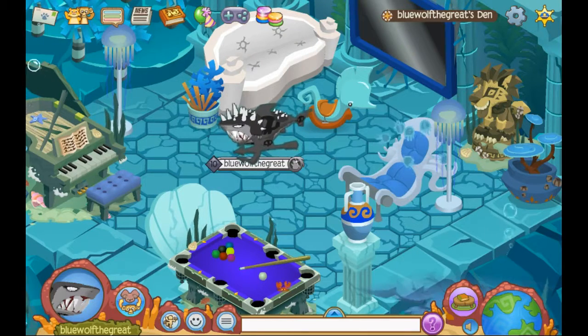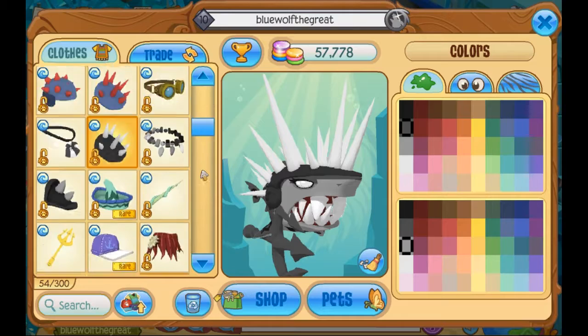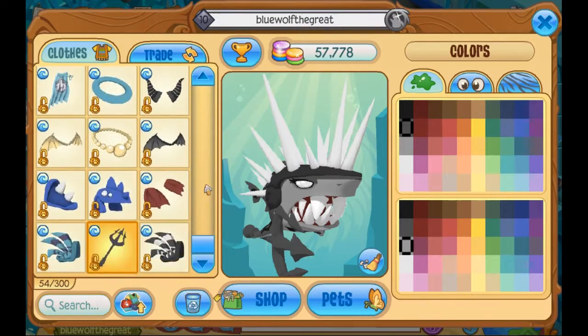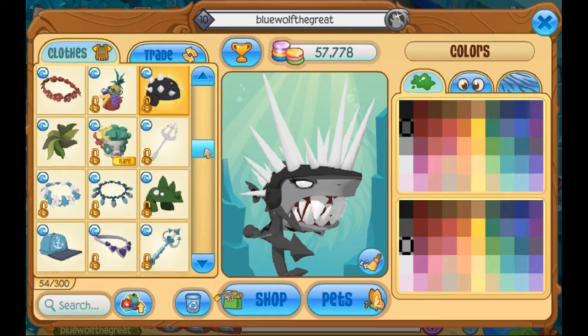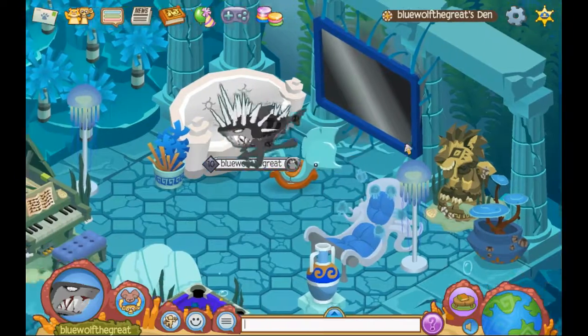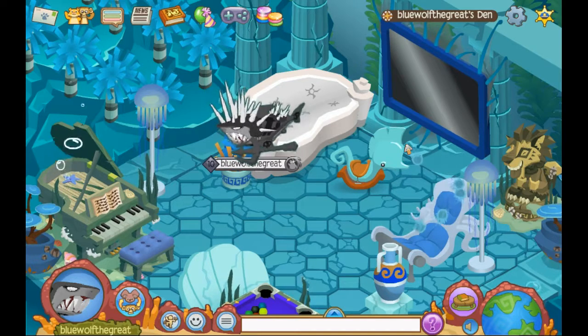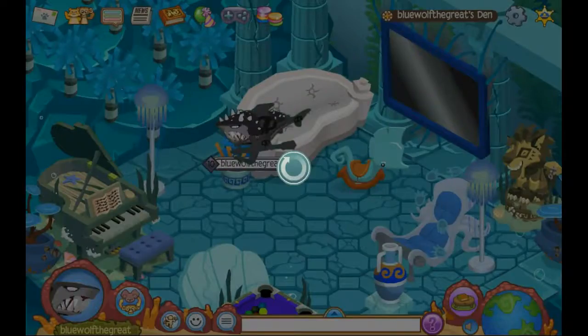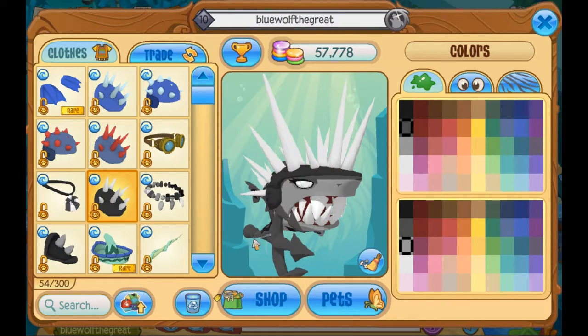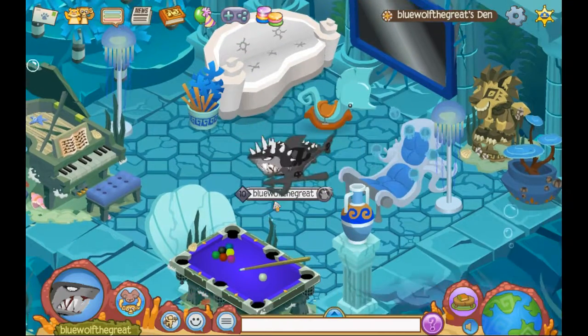Hi guys, Bill the Great here, and today I'm going to be showing a tutorial on how to get Brigade Armour. So Brigade Armour is technically not a member of Lionfish Armour. It comes in three combinations of colours, and there's also a trident and the Lionfish fin parts, but I don't know how to pronounce that. So this is how you get it.